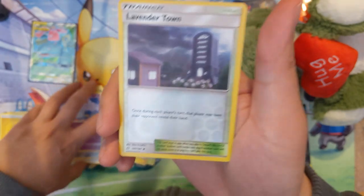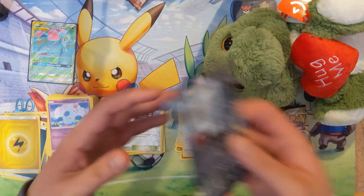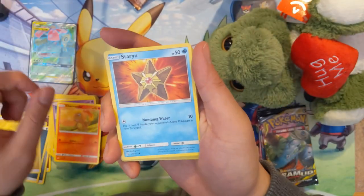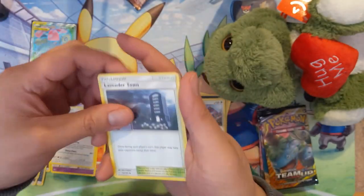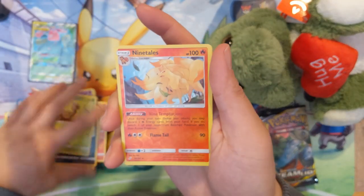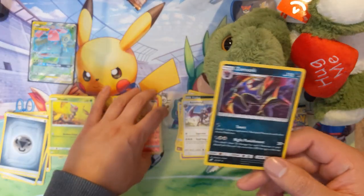Lavender Town reverse holo — pretty cool. Then Aerodactyl. I do love this Charmander art. We got a Cosmog. Litten, Zorua — very cute — Weedle, and a Ninetales. Ninetales used to be cool but this is just a regular Ninetales. Then a Zoroark — I feel like this card isn't that good but I do like the art.